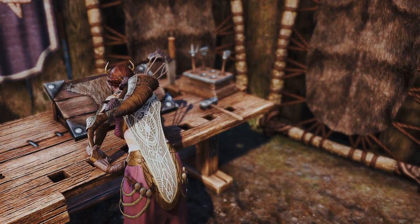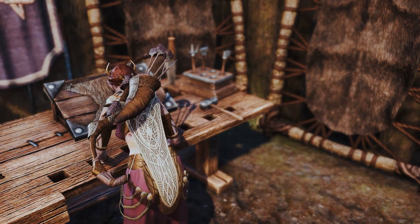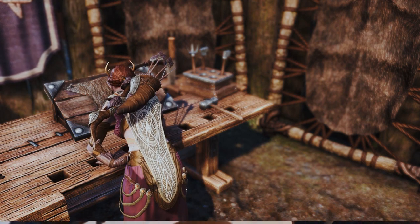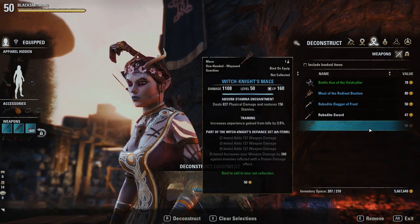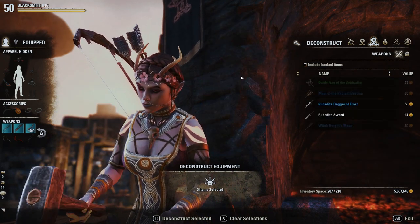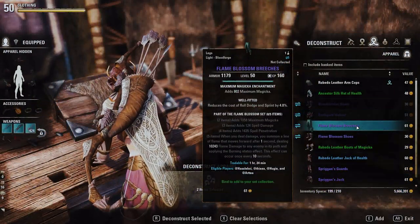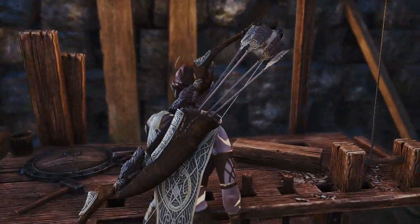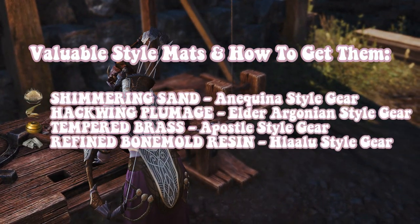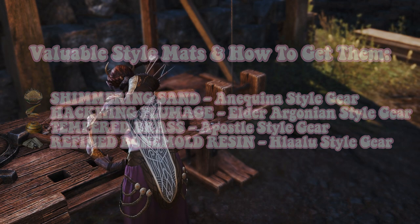Whether you're pugging a random normal or an undaunted pledge, running a trial with friends, or doing overland content like dailies or zone quests, you'll find that you acquire a lot of gear. Instead of selling everything to the merchant, you should be mindful of the kinds of gear that you should be deconstructing. You can deconstruct gear by heading over to a crafting station, selecting the deconstruct button, and clicking on all of the pieces of gear that you'd like to deconstruct. When you decon gear, there is a chance that you can get materials from the deconned items, such as trait materials, style materials, and upgrade materials. There are CP passives and skill passives that will allow you to maximize your chances at getting these materials. Upgrade materials, particularly purple and gold ones, can be sold for a lot. Some style materials, especially those needed to craft expensive furnishings, are also worth a lot of gold. So after you finish whatever content you're running and you take some time to empty out your inventory, be sure to decon your items instead of just vendoring them to the merchants.